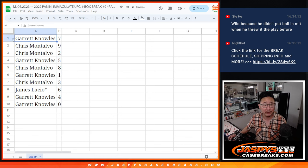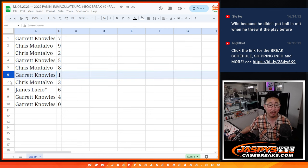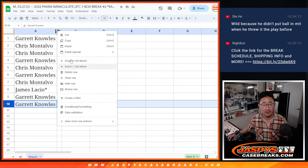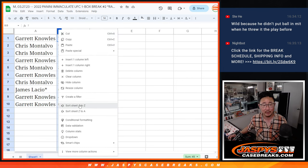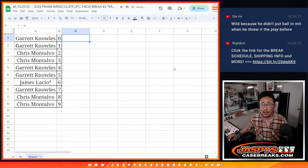Let's just show you the list as is. There's Garrett with seven, Chris with nine and two, Garrett with five, Chris with eight, Garrett with one, Chris with three, James with six, Garrett with four, and zero. Now we can order these numerically. We'll pause the video, and when we come back we'll see if there's any trades in the numbers, then we'll have the break itself. JaspiesCaseBreaks.com. BRB.